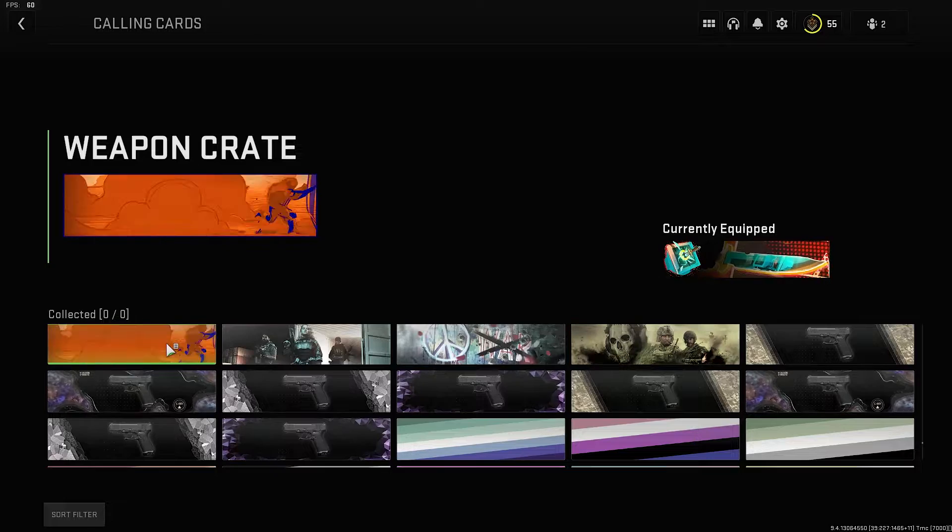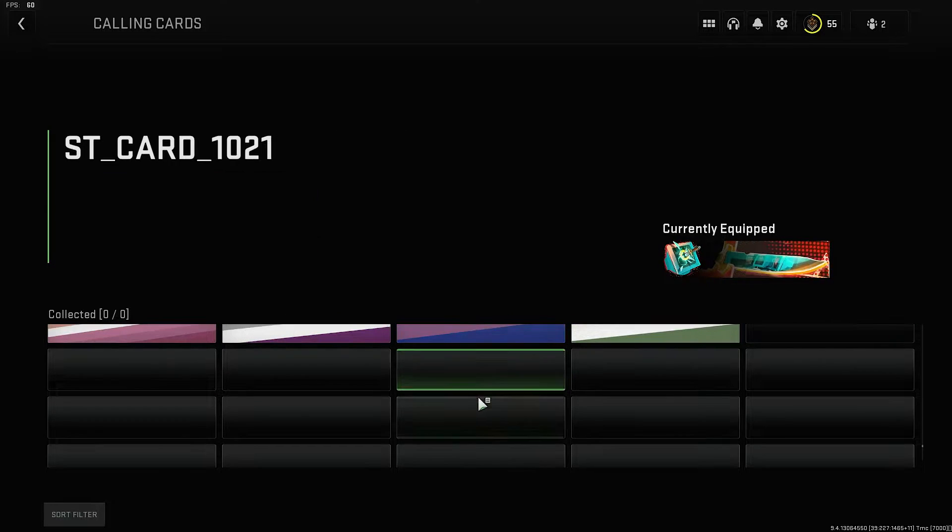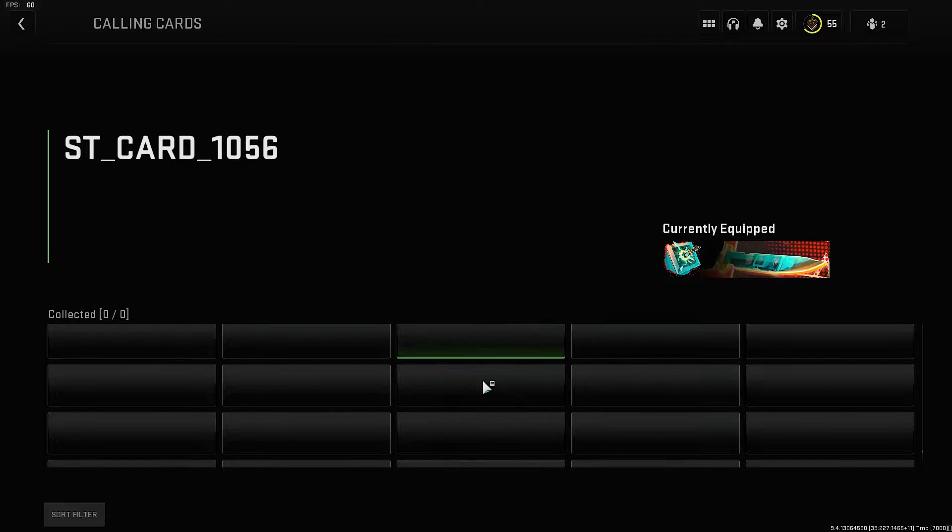Weapon crate. There's a helicopter and some sort of explosion on there. And then the ones at the bottom don't seem to work whatsoever.